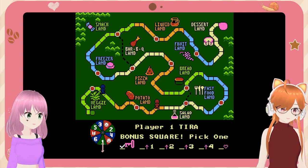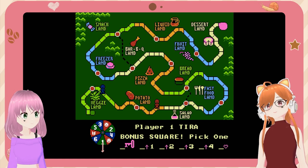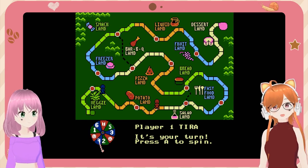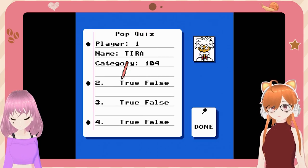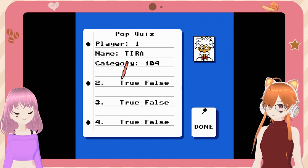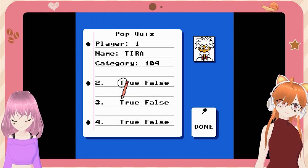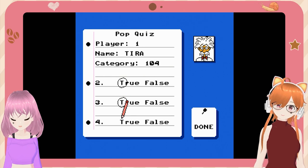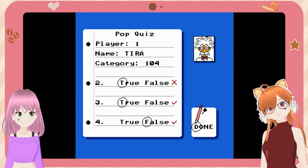I'm going to take a heart. I wonder if someone watching actually knows the Bible and knows all the questions. Pop quiz! Number two: 'There were eight stone pots of water, 20 to 30 gallons each' — that sounds specific, I'll say yes. 'Mary told the servants to do whatever Jesus said' — that sounds right. 'The servants filled the water pots half full' — I assume they'd fill it all the way. Two out of three!